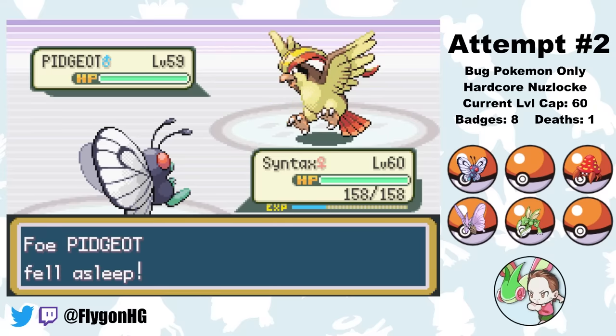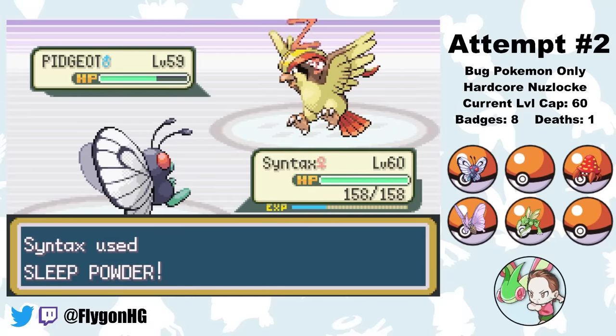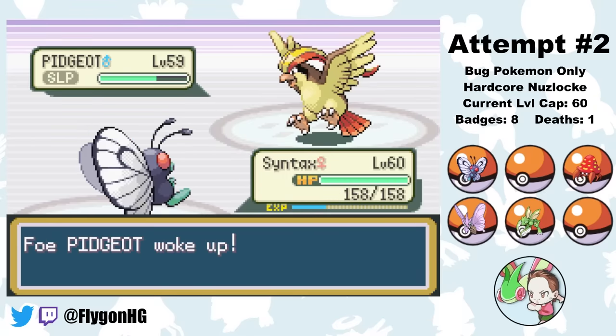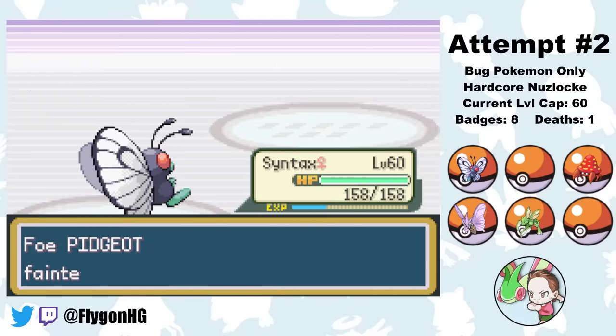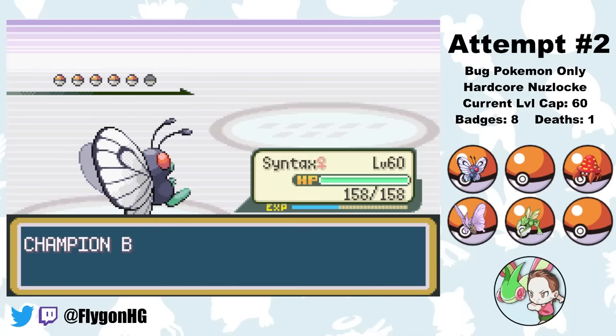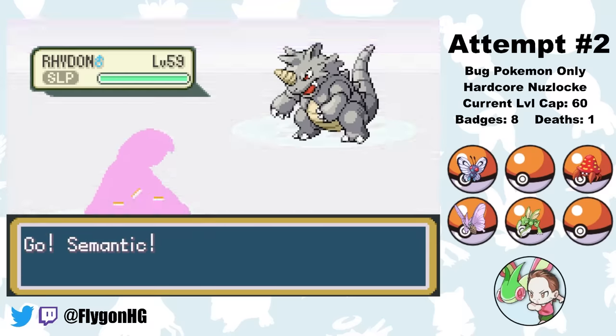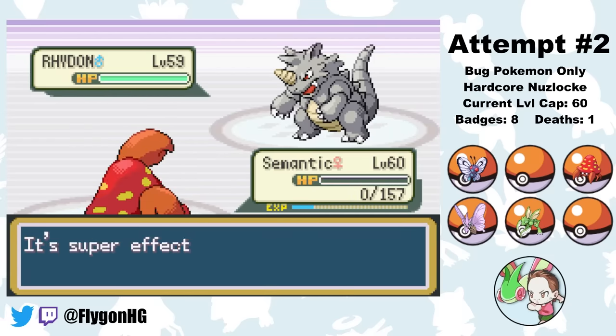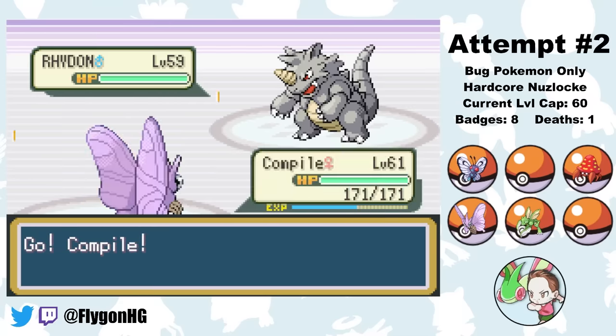I start by leading Syntax to put Pidgeot to sleep with Sleep Powder. She hits a soft Psychic which luckily gets a Special Defense drop, but Pidgeot wakes up and hits a Sand Attack. A Sleep Powder hits anyways, and after some switching to shake off the accuracy drop, Pidgeot wakes up to use Feather Dance. I put it back to sleep and hit another Psychic, which crits - that was absolutely huge. Rhydon comes out next, so I put it to sleep and switch to Parasect, but Rhydon gets a one-turn sleep and hits Rock Tomb. The Speed drop means we can't outspeed, Quick Claw doesn't activate, and Parasect unfortunately goes down.